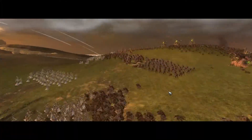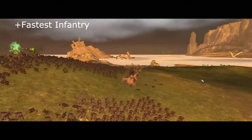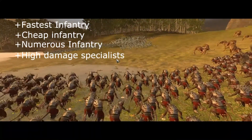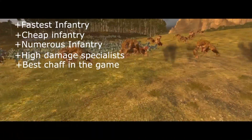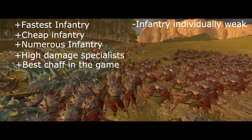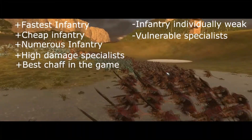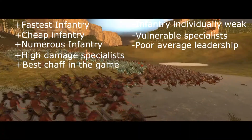In summary, Skaven infantry are the fastest infantry in the game. Their units are usually quite cheap and numerous. They have powerful, hard-hitting specialists and are the best faction in the game at using chaff to wear down enemy forces. However, their infantry units lack the power needed to beat most of their equivalents from other factions in a straight-up fight. Their specialists are usually quite vulnerable to being targeted directly, their overall leadership is quite low, and they completely lack flying units or cavalry.